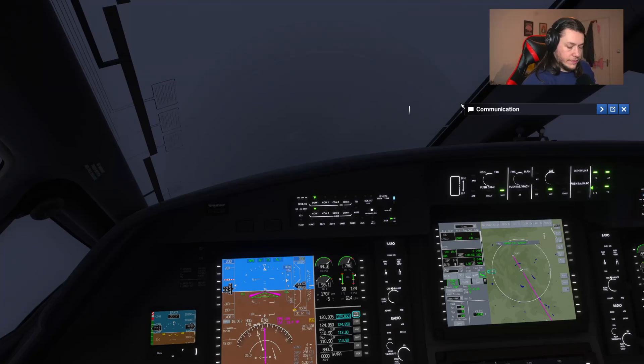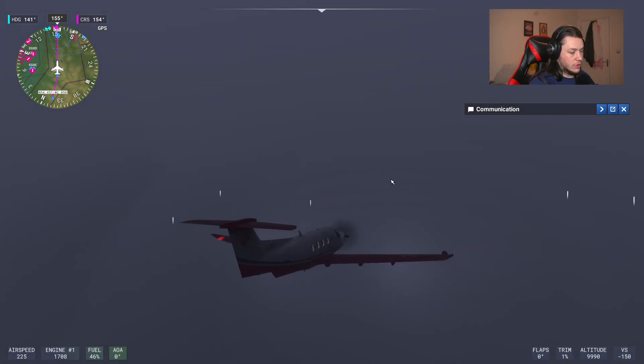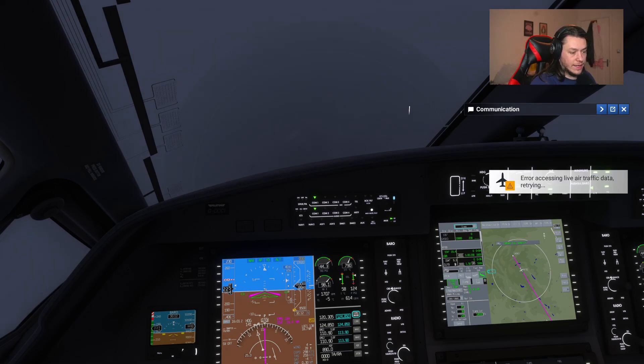Hello, welcome back to my Flight Simulator 2024 guide series. You find me again in the PC-12, currently paused, holding about 10,000 feet on our way to Leeds Bradford Airport. In this video I'm going to go over the basic autopilot settings for the PC-12 and show you how to fly a landing with the autopilot. So let's get straight into it.